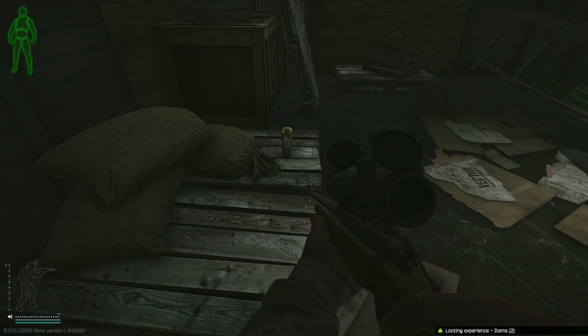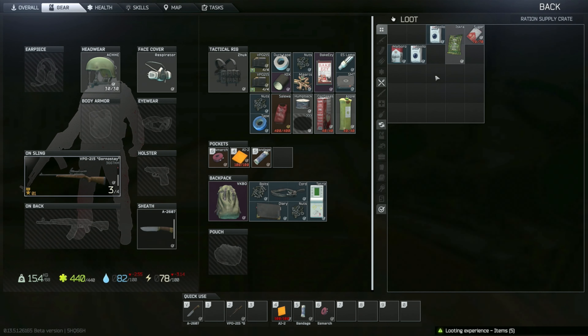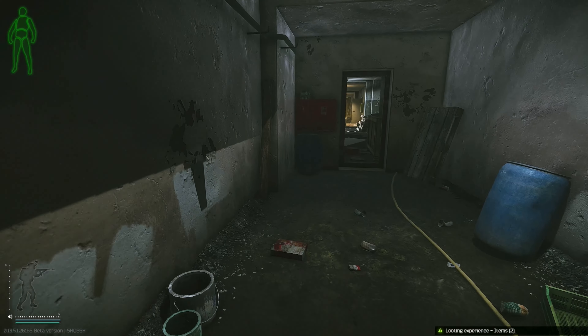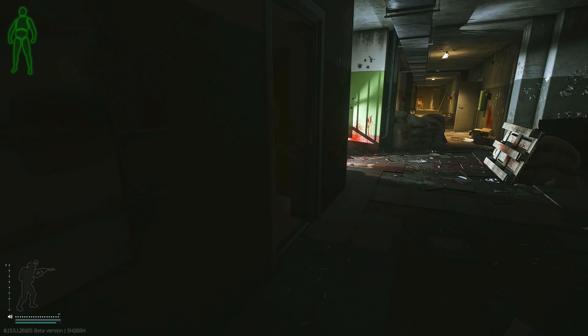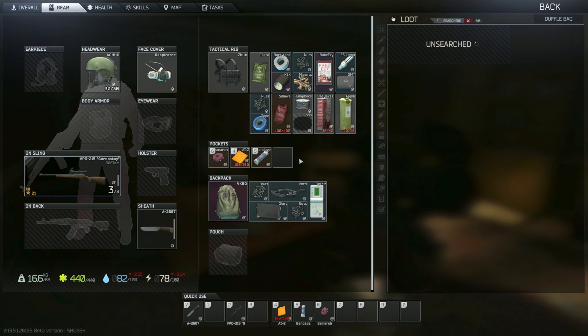Actually, I'm going to take the lunch box — when we get Jaeger unlocked we're going to need items to turn in to him, and lunch boxes are one of the things we have to turn in, so we might as well have it ready to go.